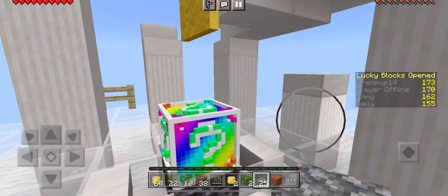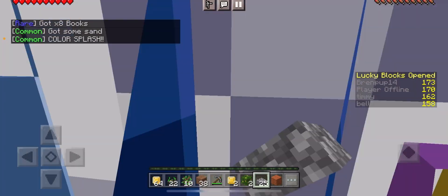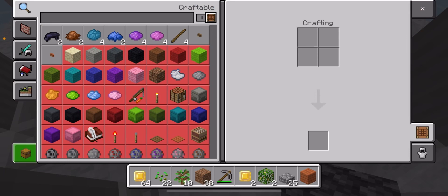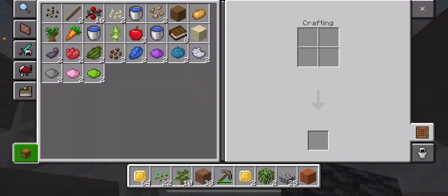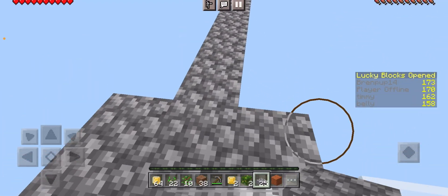I got to the island. I had a color splash — that's weird. Oh my gosh, that gives you so much dye. I don't like that. Like I do, but like...